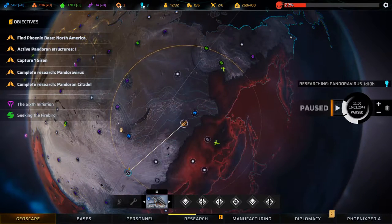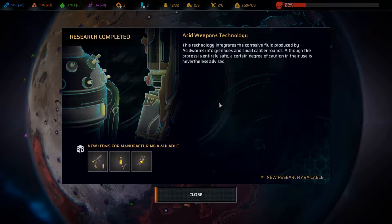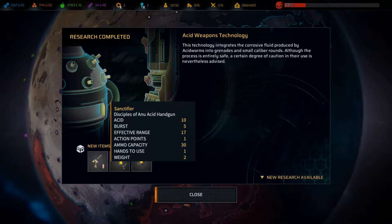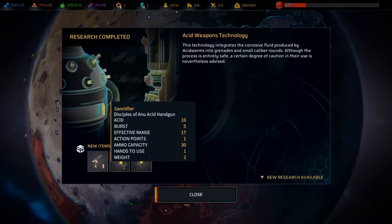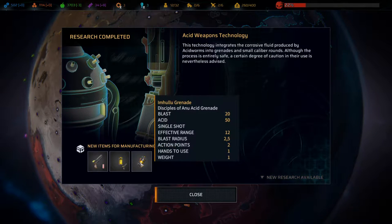But before we go in, let's take a look at acid weapons technology — we want that. This technology integrates the corrosive fluid produced by acid worms into grenades and small caliber rounds. Although the process is entirely safe, a certain degree of caution in their use is nevertheless advised. Disciples of Anu acid handgun: 10 acid burst, 5 cool, and sanctifier mag. And disciples of Anu acid grenade — that is really, really nice.